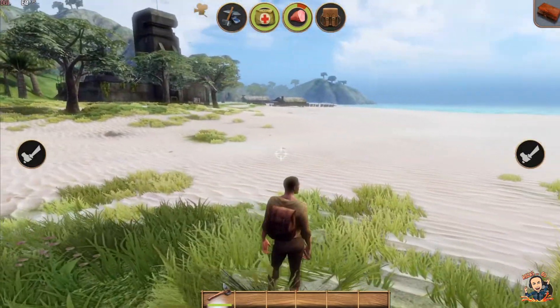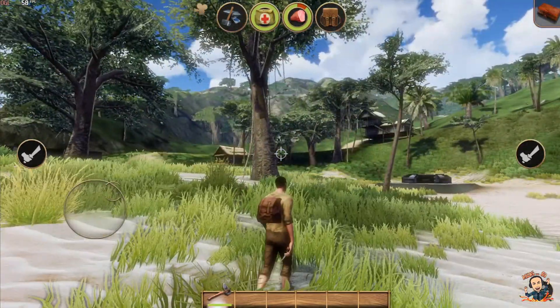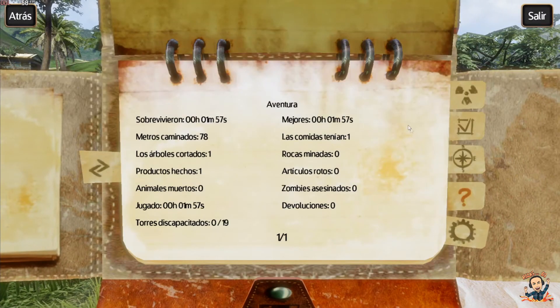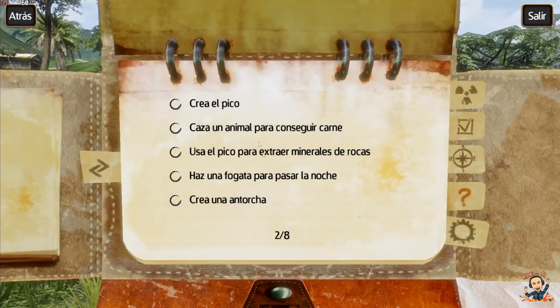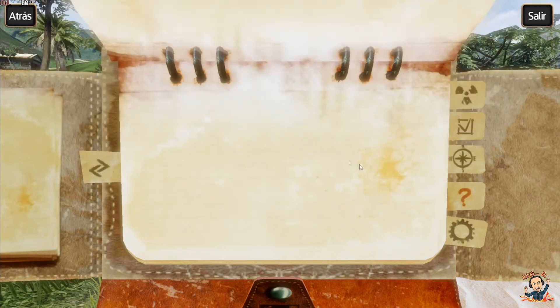Yo lo estoy jugando en la versión Android, pero también está para PC en Steam. Vamos a empezar, vamos a ver las cositas que tenemos por aquí. Este es el tiempo que llevo jugado, mira: un minuto y 57 segundos, es verdad que no llevo nada. Los árboles que he tirado... He hecho un poco de tutorial, estas cuatro cositas, y luego tendría que seguir.